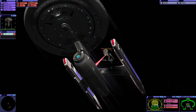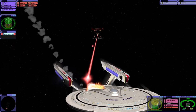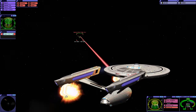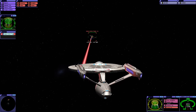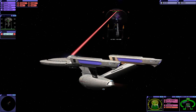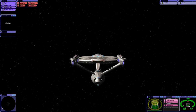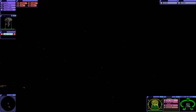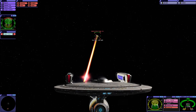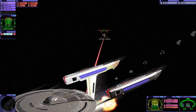Did we damage the Titan there, actually? Were they cloaked? That's quite funny. I keep calling it the Titan, but it's the Enterprise G — it's going to take a bit of getting used to still. I like how they pay tribute to the Next Generation crew. I get that. Just the choice of ship — it's a bit of a sticking point, I think. It did go up against the Armada. That's Earth. That was very brave.